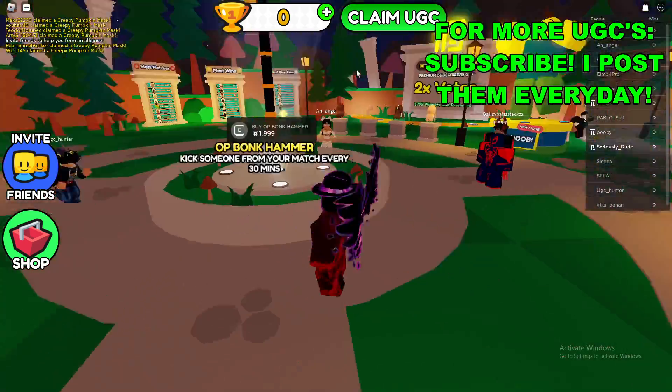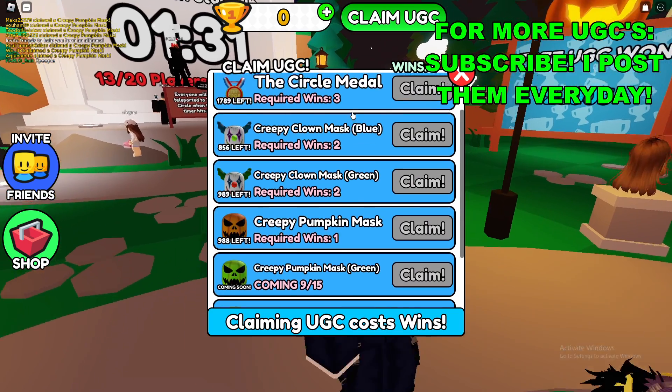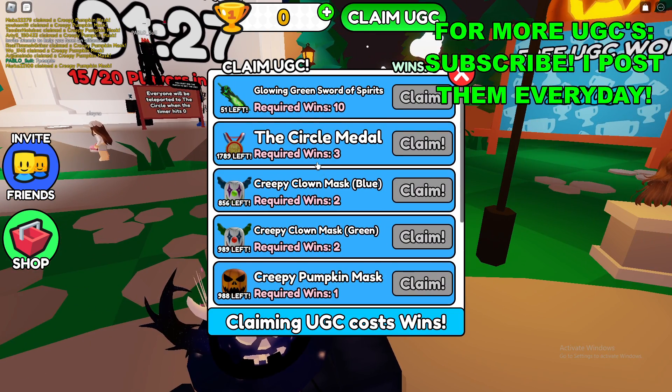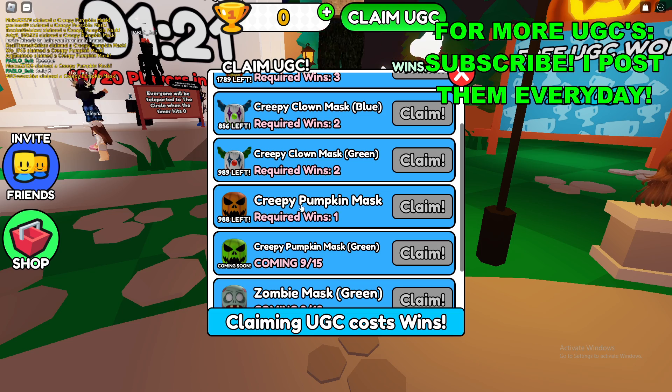Go to the top of your screen and you'll see the button that says 'Claim UGC.' Click on that and you'll see if you scroll down there's a certain amount of wins required to actually claim each thing, but they only cost one win to get the creepy pumpkin mask.